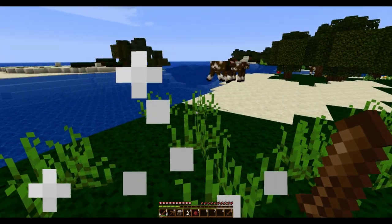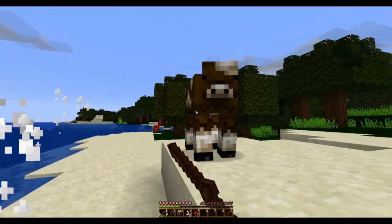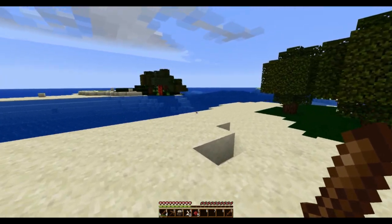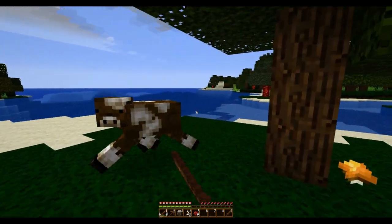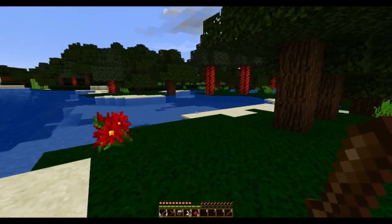Leather would also be nice, because a saddle is pretty key in MoCreatures. In MoCreatures there's lots of things that I can ride — not just a pig, but you can make your own saddles, and I can ride any manner of horse or unicorn or pegasus. I've got to remember not to dash. I'm using Painterly, and this is a custom Painterly that I made.